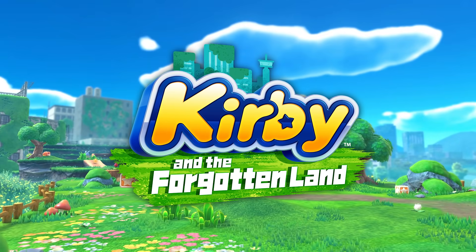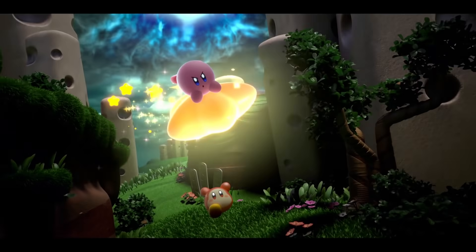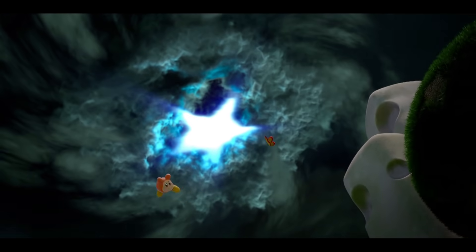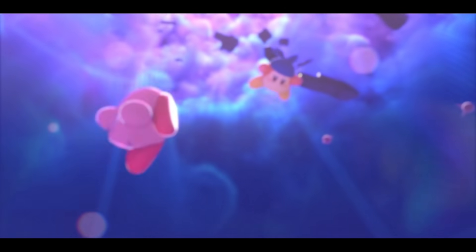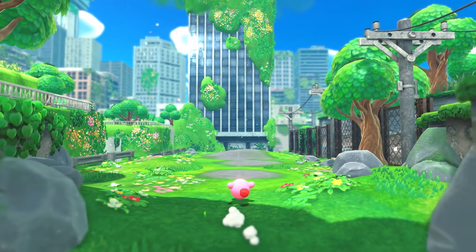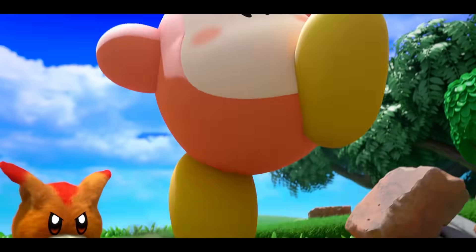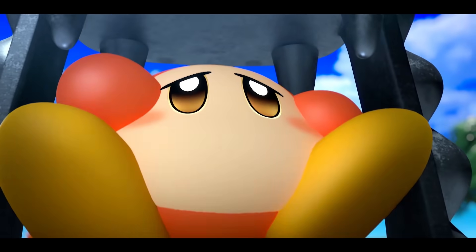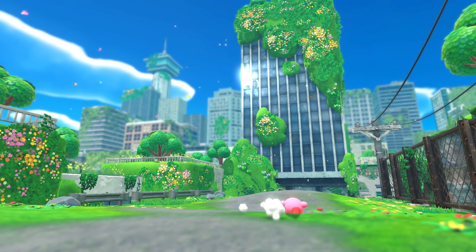Kirby and the Forgotten Land. It all begins when a big swirl in the sky appears and sucks up our hero, Kirby. He lands in a strange world that's never been seen before. Kirby sets out to rescue the kidnapped Waddle Dees from a group called the Beast Pack — they're a feisty bunch.